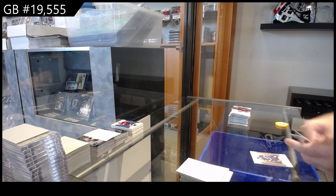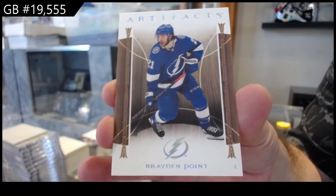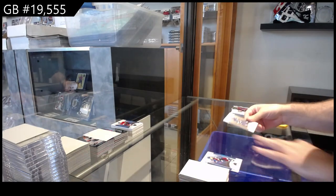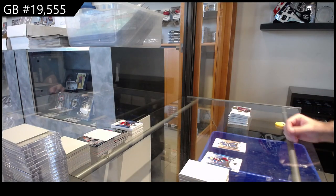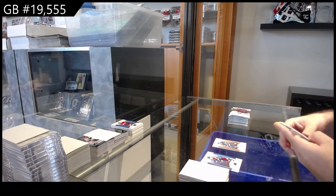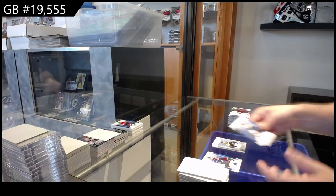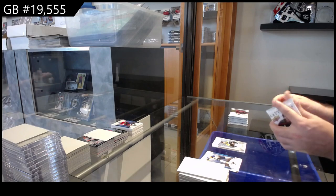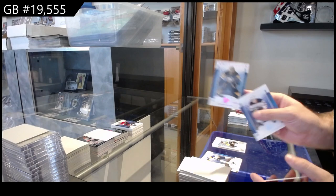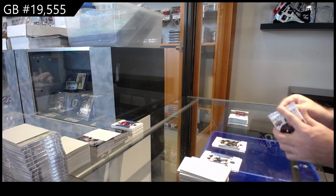We've got a wood variant parallel — Brayden Point for Tampa. Remnant jersey of Coil for Boston. Number to 35 for the Pittsburgh Penguins — Tristan Jari.